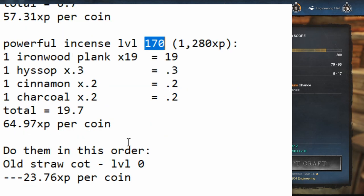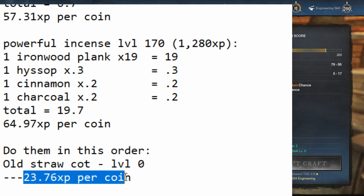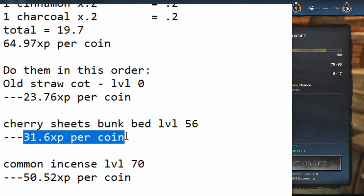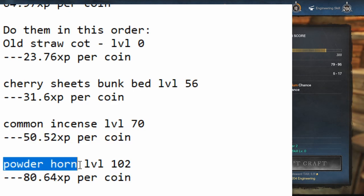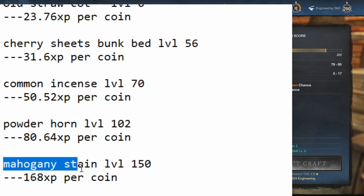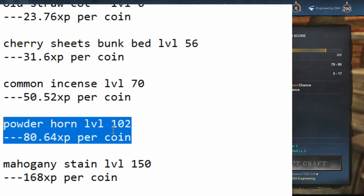That brings us to the summary. Here's the build order for furnishing — do them in this order assuming these prices. Start with old straw cot at level 0, if you can get the schematic — 23.76 XP per coin. At level 56 go to Cherry Sheets Bunk Bed — 31.6 XP per coin. At level 70 switch to common incense — 50.52 XP per coin. At level 102 switch to Powder Horn — 80.64 XP per coin. You could put in oak stain between 100 and 102, but it's only two levels so I excluded it for simplicity. At level 150, switch to mahogany stain at 168 XP per coin for the rest of the way — unless you're getting beeswax for one coin apiece, in which case Powder Horn would actually be better.